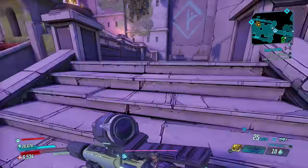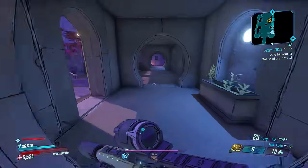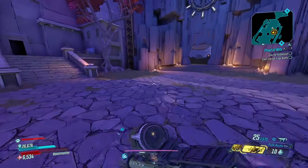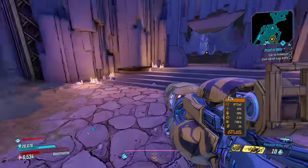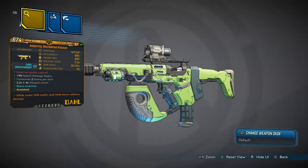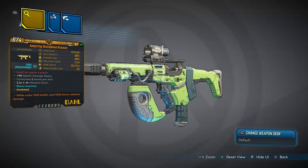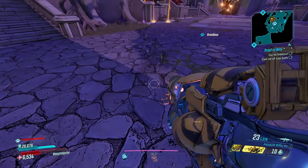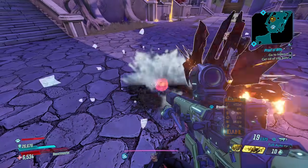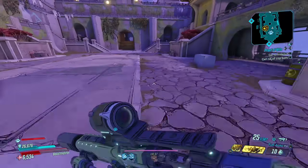Anyways guys, that's just about to wrap this video. I figured I'd give you a quick little showcase on this cryo 150 radiation Kaoson just to show how powerful this thing is in Mayhem 10. Very disgusting. Let me actually let y'all look at this thing — here it is: 4211 damage times 2, 80% accuracy, 69% handling, 2.2 second reload time, 10 second fire rate, 25 in the mag. You'll be reloading a lot with this weapon especially if it's times 2. But yeah guys — that's the Kaoson. You'll really be reloading a lot with times 2. Anyways, hope y'all enjoyed the video. My name's Kree and I'll see y'all in the next one — peace out fellas.